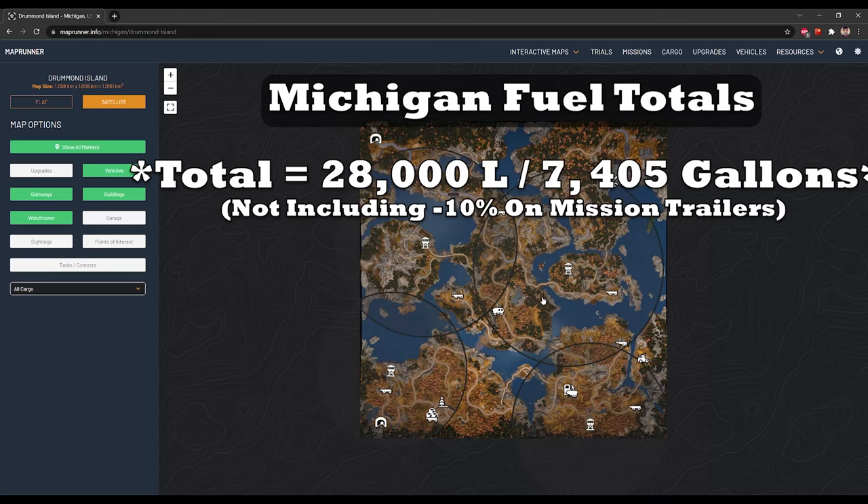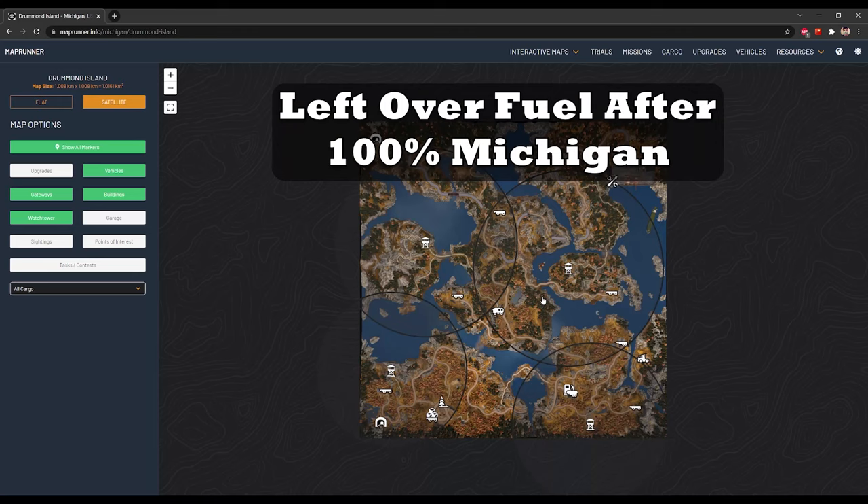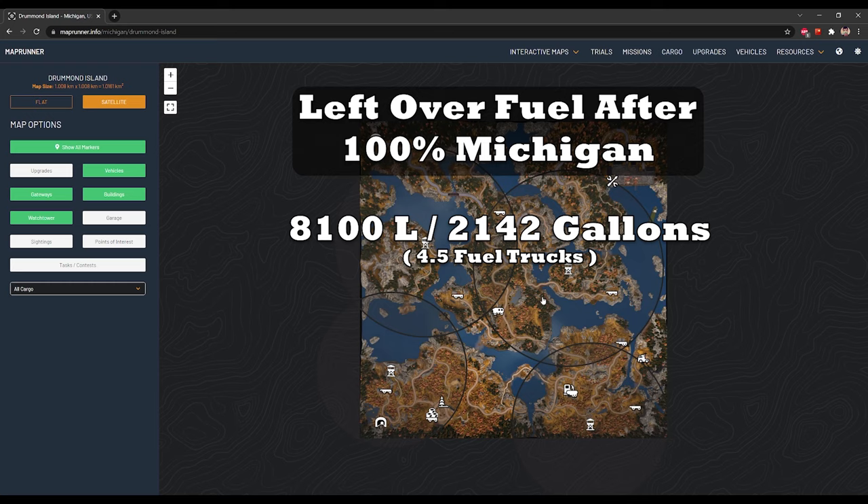In total, Michigan gives you 27,100 liters or 7,167 gallons of fuel — which is quite generous. And the gas I carried over from Michigan after completing it 100% was 8,100 liters, which transitions to 2,142 gallons of fuel that I took from Michigan and transferred to Alaska.